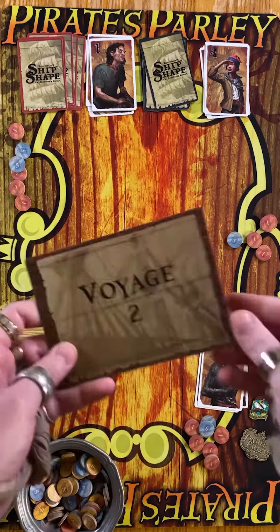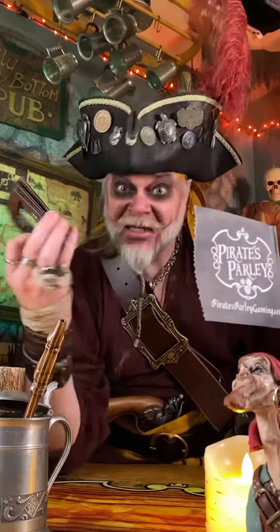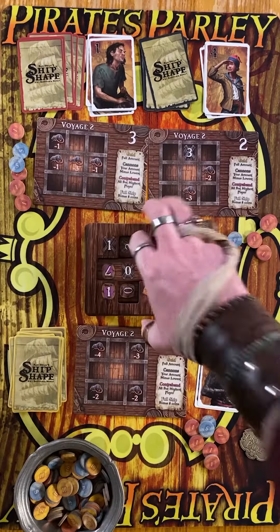After this, deal out the next Voyage cards and pass them out according to who has the most gold. Then get a new stack of crates and do it all again. This goes to the end of the third Voyage, and the winner is they that amasses the most plunder.